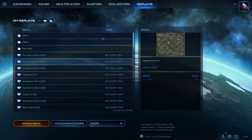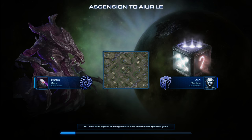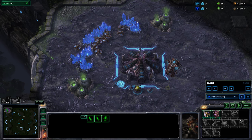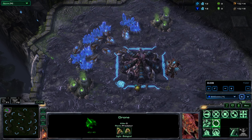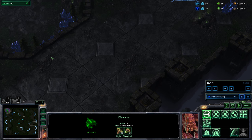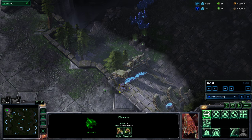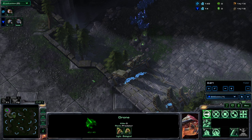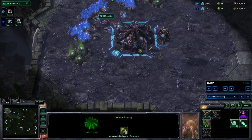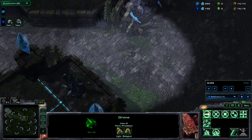You're probably thinking there's no way Zerg can do a cheesy proxy tactic — they don't have production structures, they build all their units out of the hatchery. So let's see exactly how that works. This time with Zerg — the version is a little bit different. You send a worker across the map pretty much straight away and commence worker production just as normal. The timings of the Zerg one are slightly stricter — you don't have much scope.